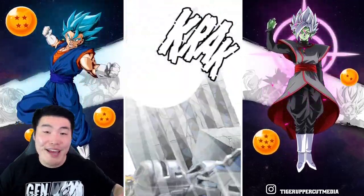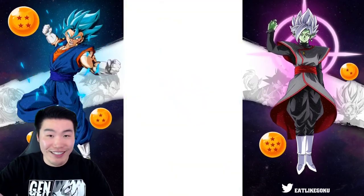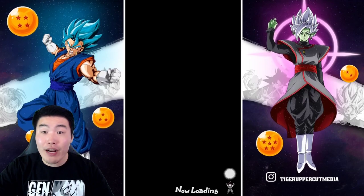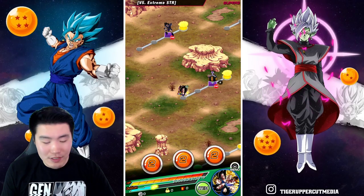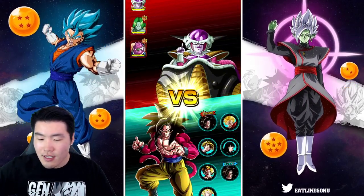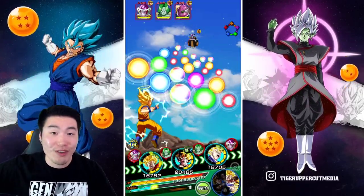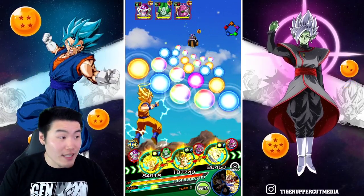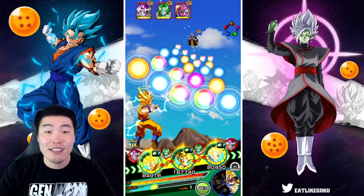I'm very happy right now. This run is going amazing — it's going perfectly, actually. Only have to use one item, and we have seven items left of course. I think we will have to use all the items still, just because that's how the stage is. Like, I feel like they just turned up the damage sliders all the way for this stage compared to the others — other people have talked about this too. This Super AGL stage, or versus Extreme STR stage, just hits so much harder than the other stages.